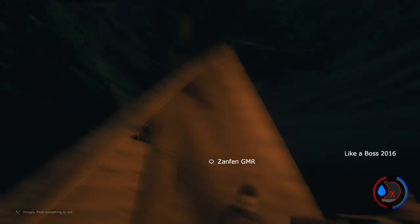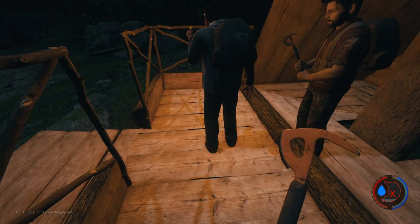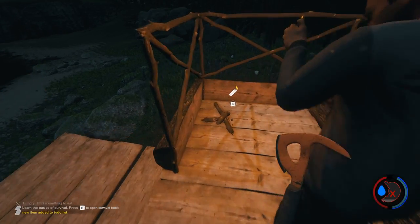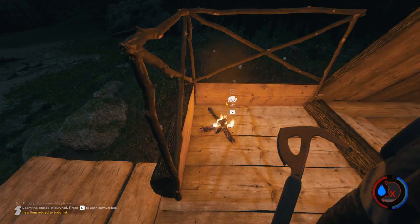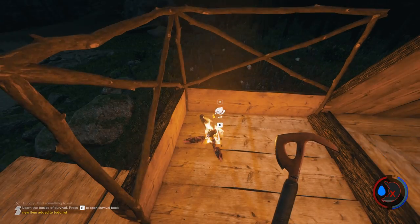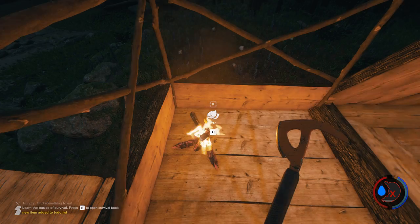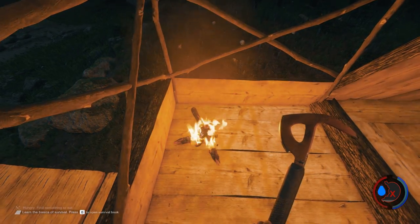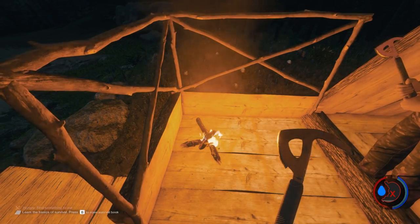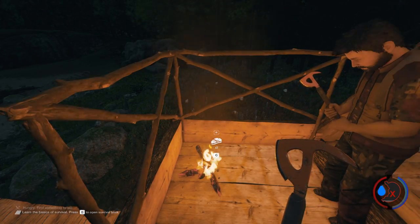Let's build a campfire where you're standing, in the corner. They don't have fire damage for structures yet. To start cooking, press C. Oh wait — C adds leaves. Hit R, that's right!